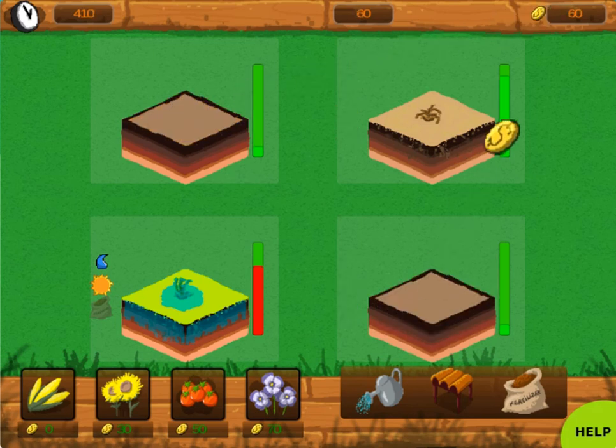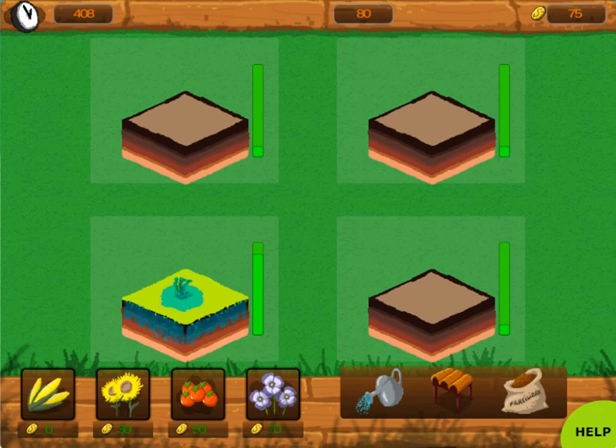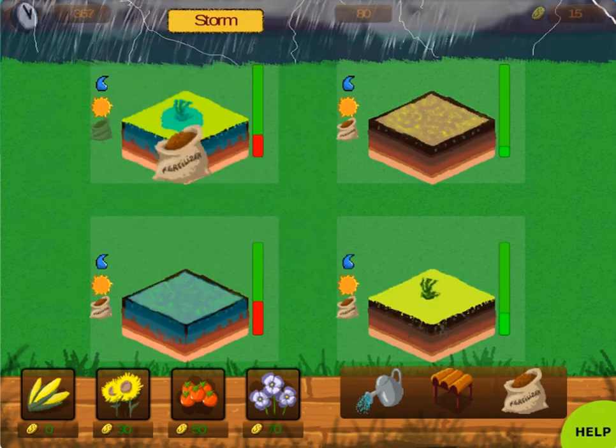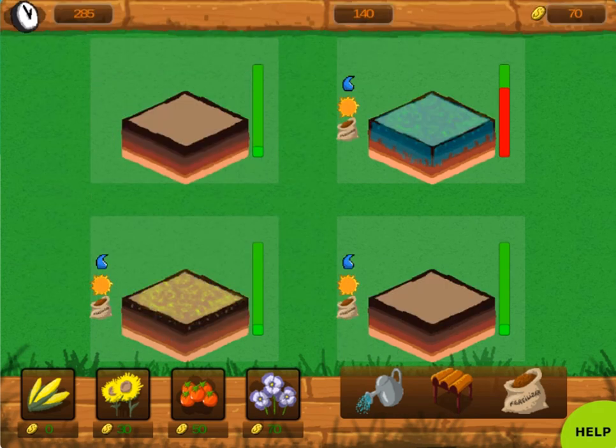Use the mouse button to click on different objects to select which plants to plant, and then use the watering can, sunlight, and fertilizer objects to give the plant the right amount of resources to help the plant grow.